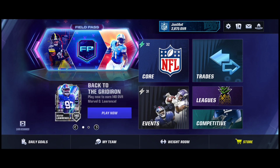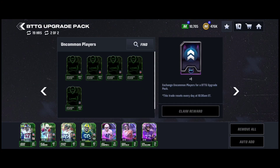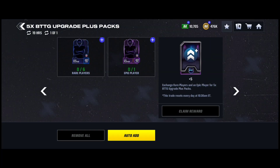You can do the coin Madden Base and the regular one to obtain players or coins, then take them over to the trades and objectives. Remember, you can do the Back to the Gridiron upgrade packs only two times a day, the plus pack two times a day, and the five-times plus pack only once a day — that one costs six rares and one epic. These events reset every day at 10:30 a.m. Eastern.